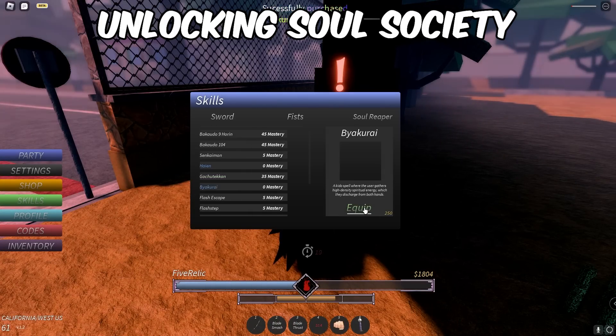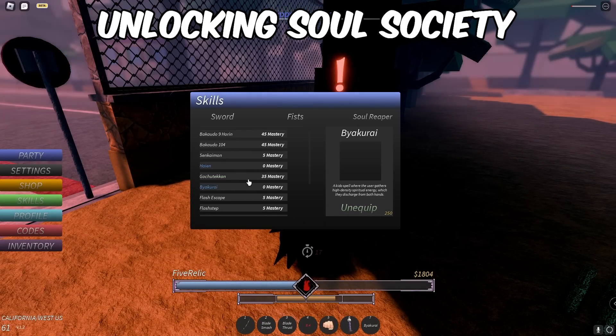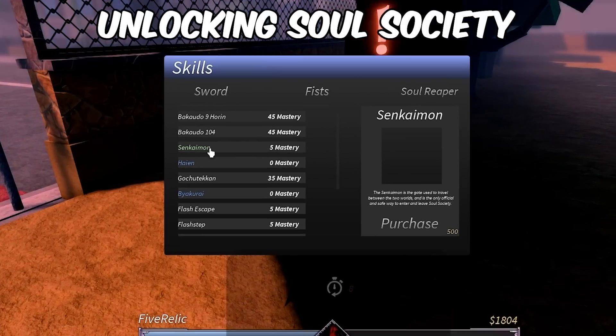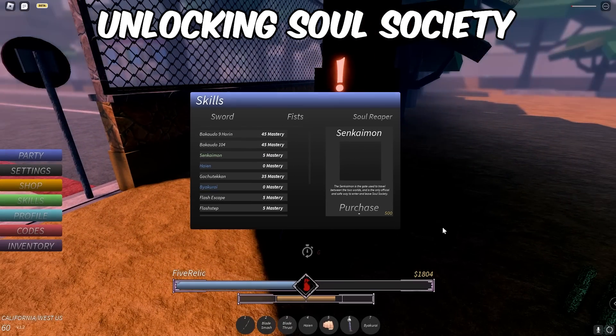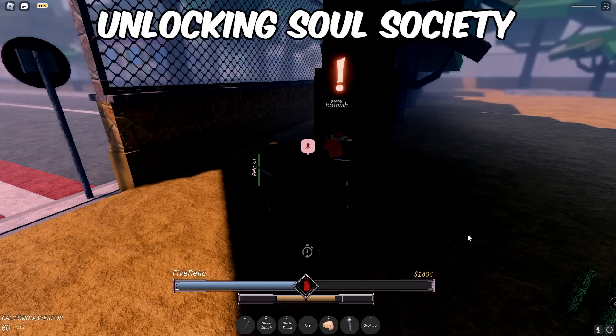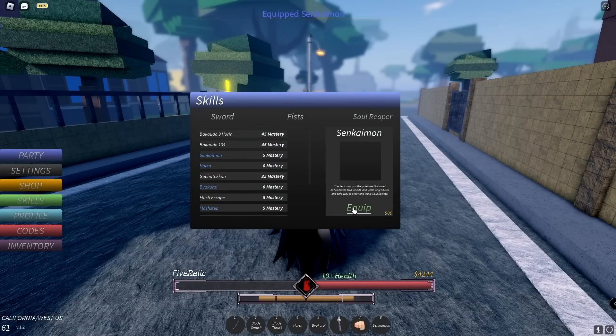Alright guys, I'm gonna try and make this guide as quick as possible. What you're gonna need to enter Soul Society and get your Shikai in the first place is your ability at level five. The fastest way to do it is unlock both zero masteries and just use them whenever you can, fight people over here, and get to level five — it doesn't take that long. Once you unlock it, just equip it.